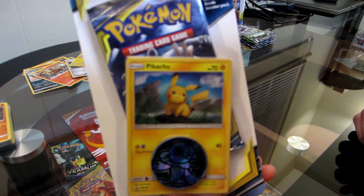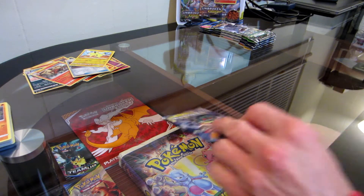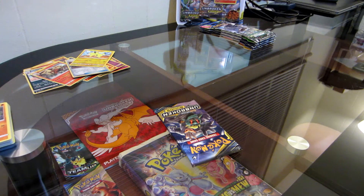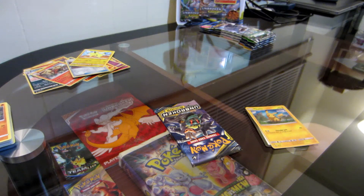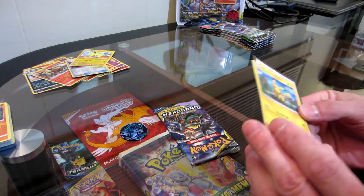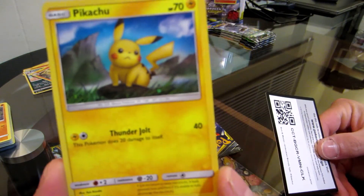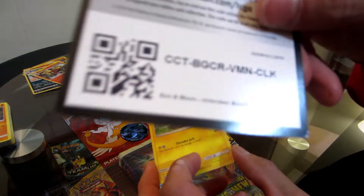Let's go to this Pikachu blister. Of course, get this nice big Pikachu promo, and here's your code card.